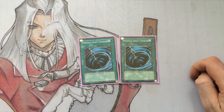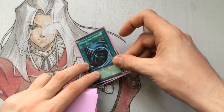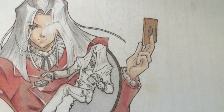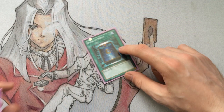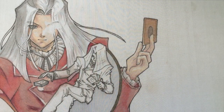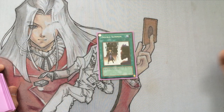Then we have the 2 Mystical Space Typhoon, just for generic back row that I don't really like. Blind MSTing isn't really a thing anymore thanks to artifacts, but once you know the deck isn't playing artifacts, it kind of helps. Then we have the 1 Booker Moon, because it's a generically good card and it allows you to get off any effects that your opponent tries - for example, Breakthrough or Fiendish Chain. And then the 1 Double Summon - I only run this at 1. It's just nice if you have a little bit of a cloggy hand and it just enables you to go off a little bit more.